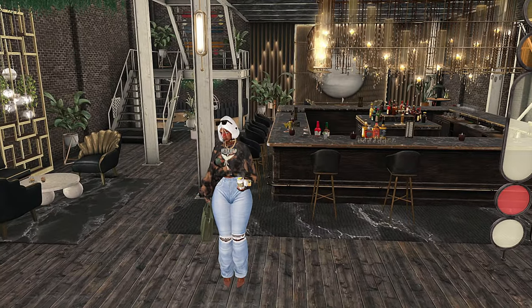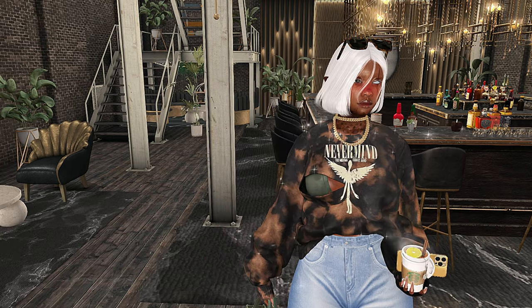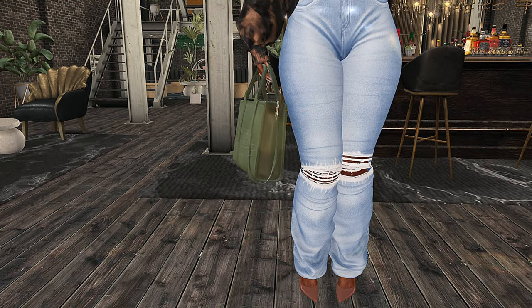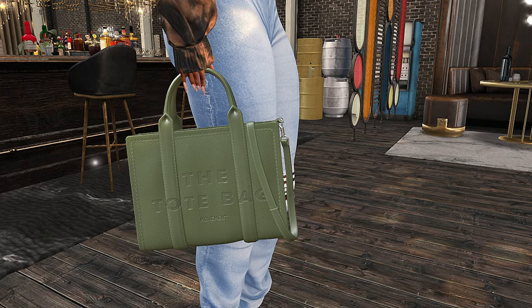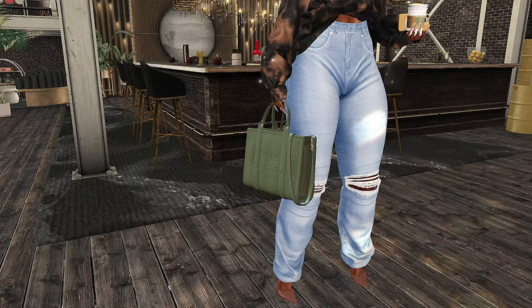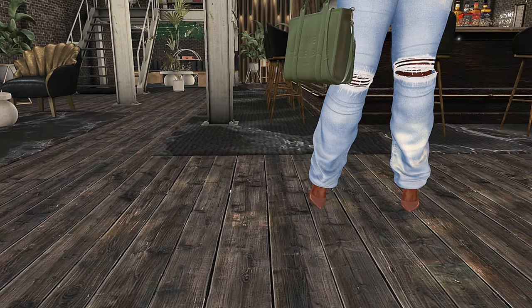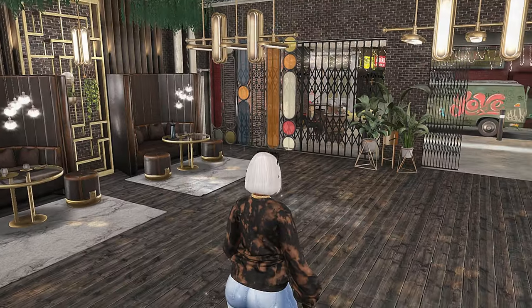Let's do a quick little outfit check and then we can continue to explore. This is the outfit I came up with for this land. I wanted something that had a little bit of flair to it, a little bit of New York style. Got a little bag, a little green, and the shoes — I love a good heel. Come on, let's continue.